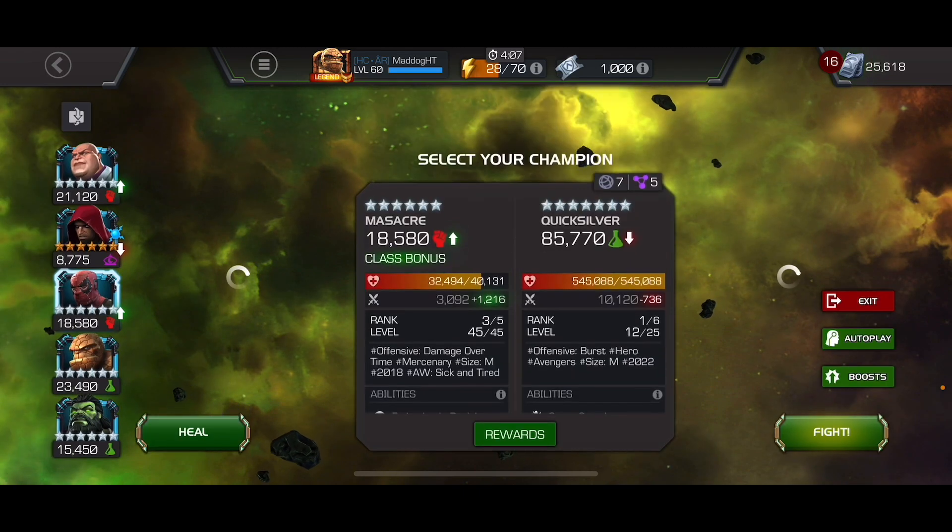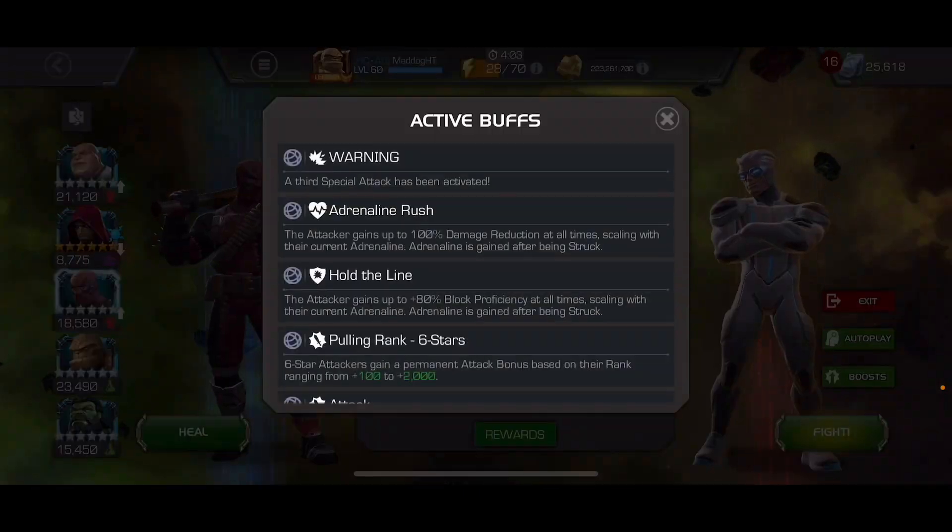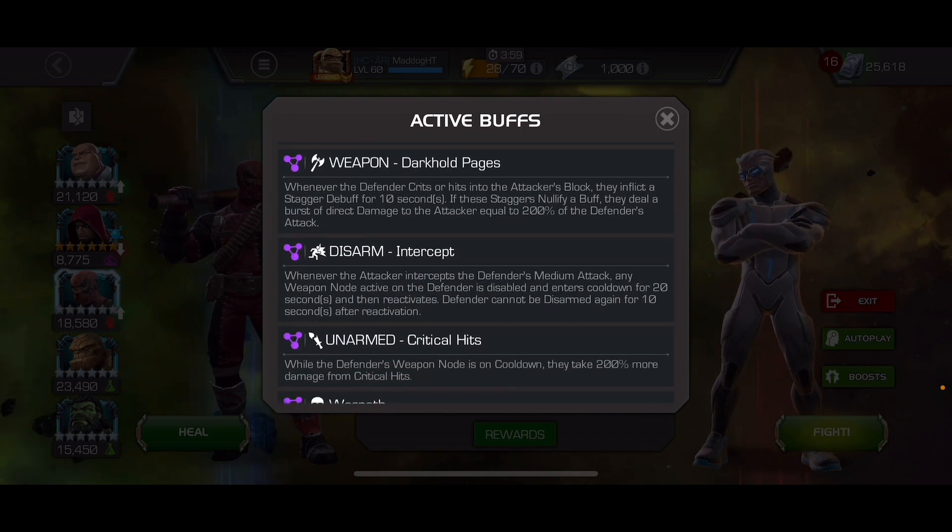If you brought White Magneto for that you can use a bunch of different attackers - even Thing would still be solid. You're gonna need to dex around and not have to worry about getting burst damage.